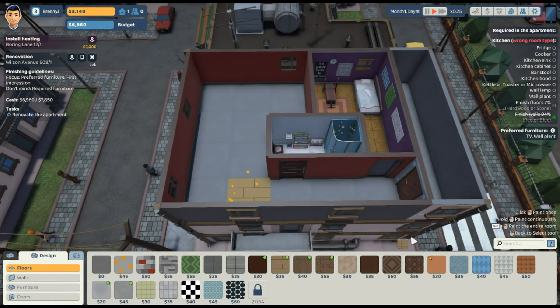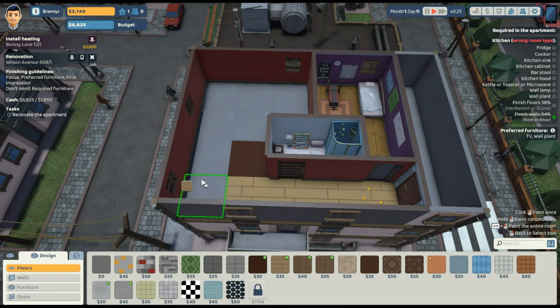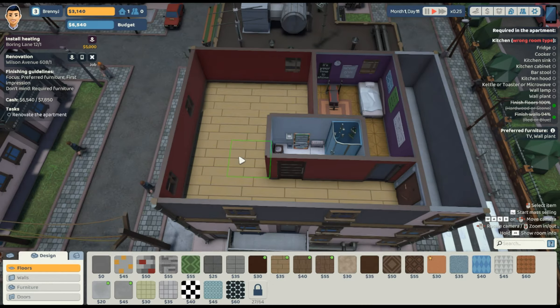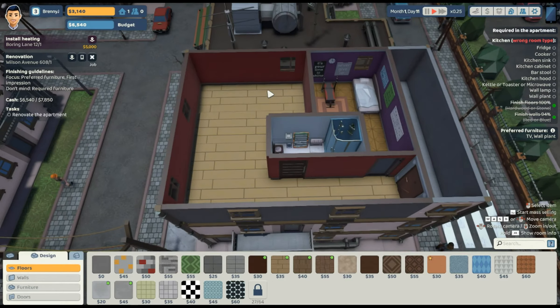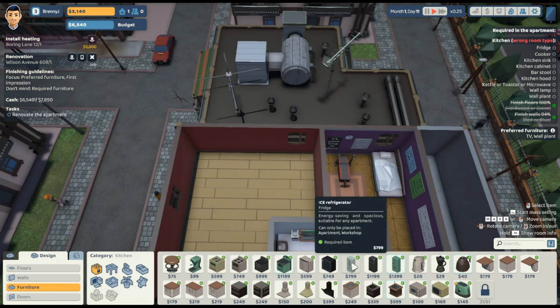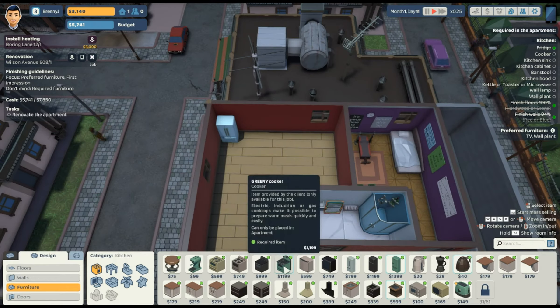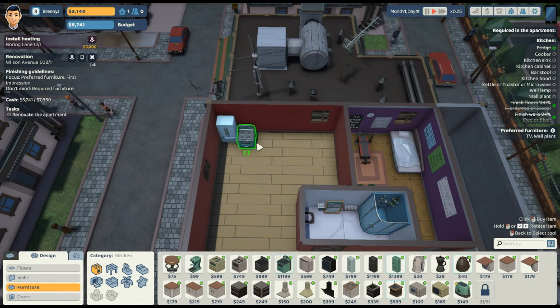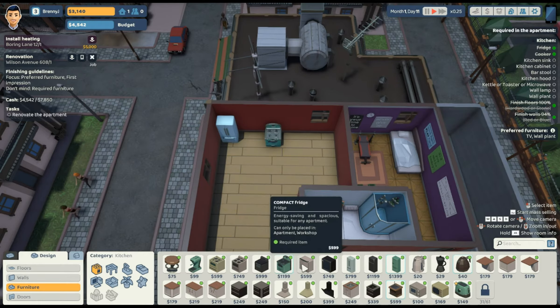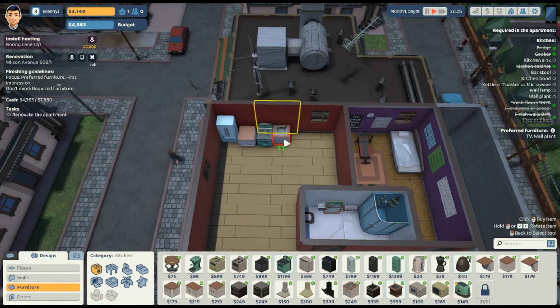Looking at floor options — you know what, let's go with the beige because it kind of brings out the dark of the red, it's not as dark. Now we want a fridge. Under furniture — there's a fridge, an ice refrigerator. We'll put that in the corner, and then we need a cooker. Let's get an expensive one. There's a cabinet too — and this is kind of like a tastemaker kitchen. A kitchen sink, of course — we'll put that on the other side.